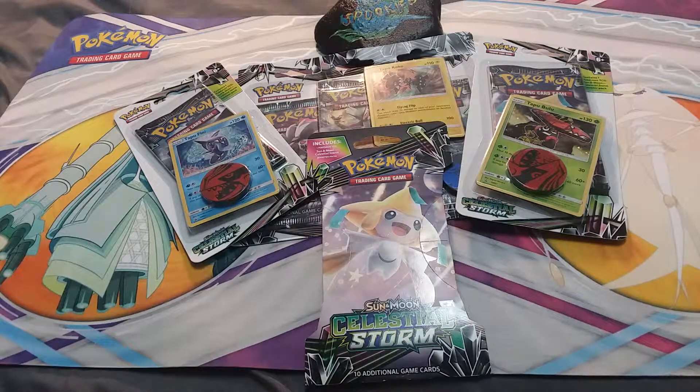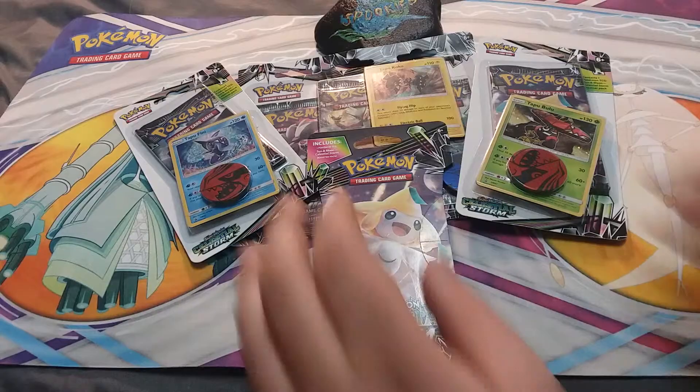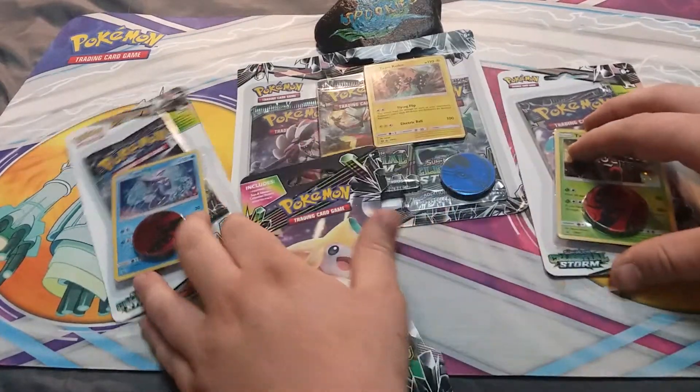Hello everybody, Spooky Cookie here today with my little brother-in-law Jason and we have a friend, his name is Val. We have a bunch of Celestial Storm products to open up today.